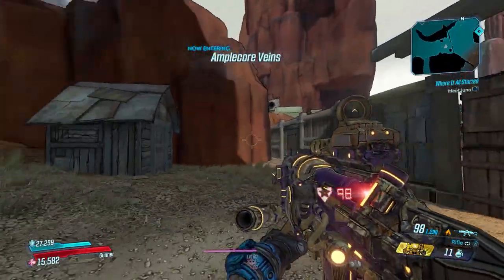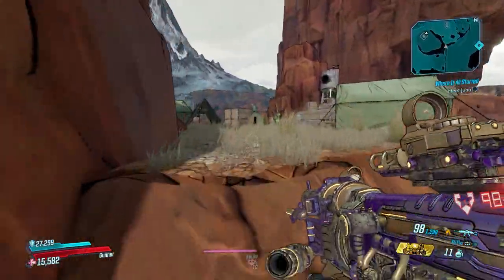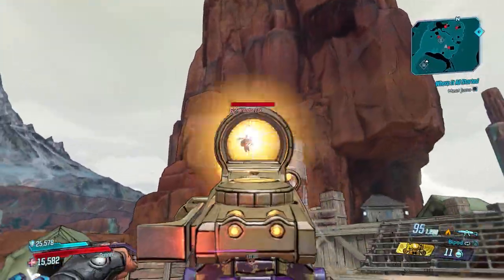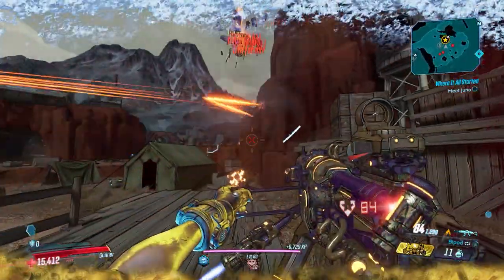We'll farm him again until we get it to drop. In addition to the shortcut I showed you, there's another shortcut: you can jump up here, grab onto this, and then jump up the cliff. This way you're right in his zone right off the bat — an even faster shortcut than the previous one. I wanted to give you the actual route first, but this one is quicker.